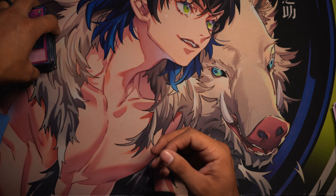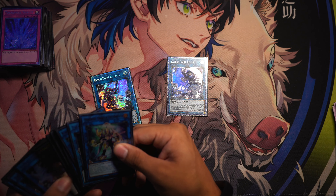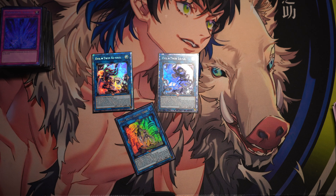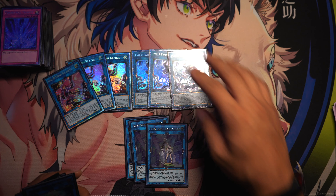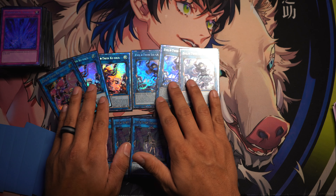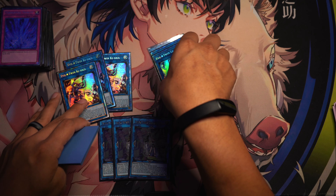I know some people play three Nibs instead of three Torrential, but Appo can't negate Torrential Tribute — there's a lot of stuff that can't negate it compared to Appo or Borreload Savage being able to negate Nibiru. With Baron you'd have to chain Nib and then chain Imperm, and you're not always gonna have both — that's very situational. I'd rather have Torrential; it's been pretty good especially when I can't draw anything.